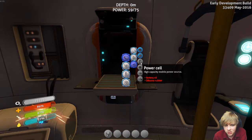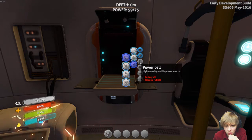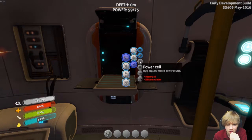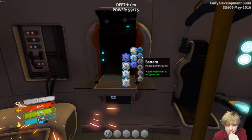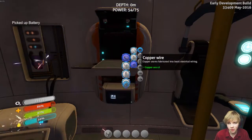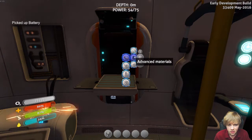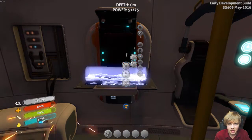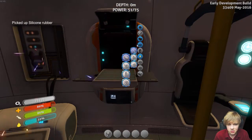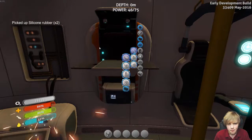Power cell - I need to make some power cells. And silicon rubber - I still need that. I'm going to start making the batteries now just so I have them for later. I need more acid mushrooms, but I can start making some rubber. That gives me only one and I think it takes two to make a knife.